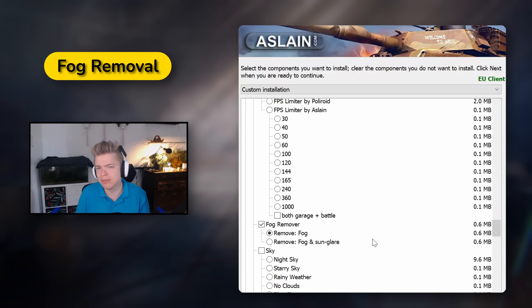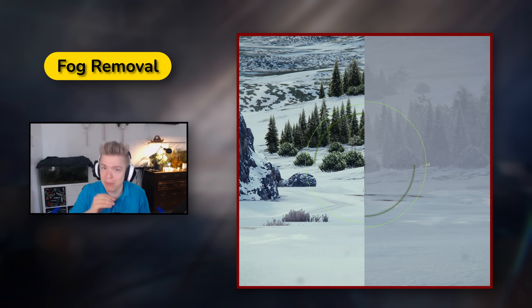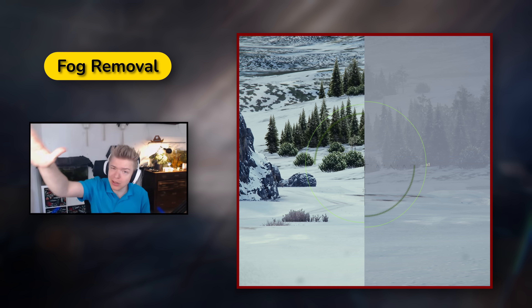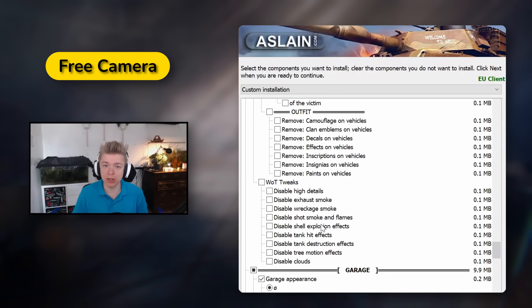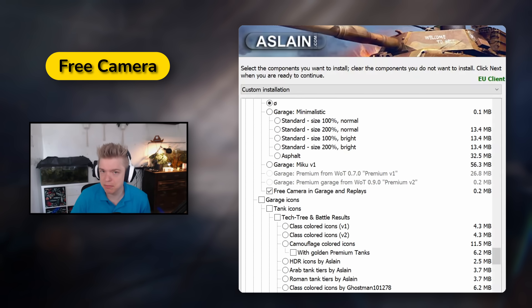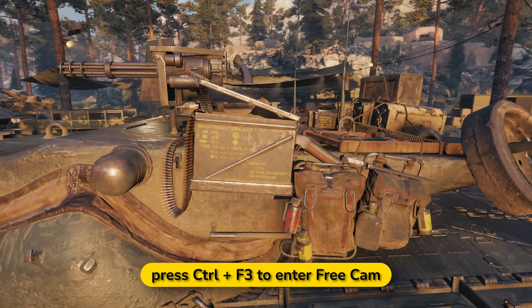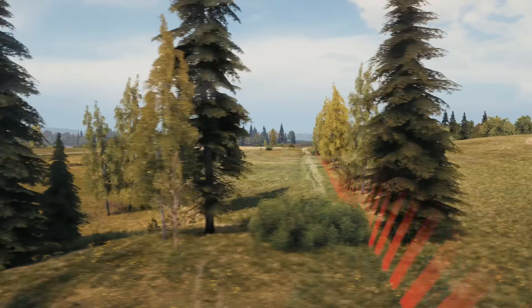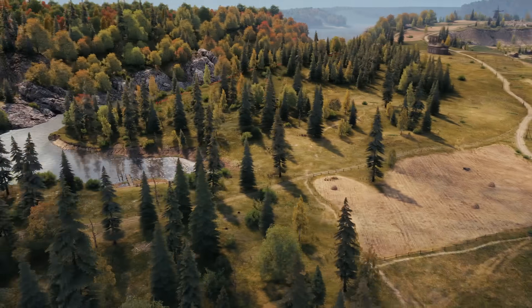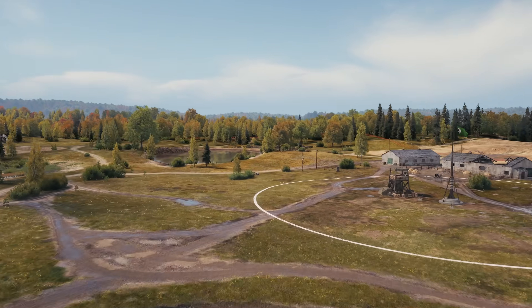The ninth mod is Fog Removal. It's a simple mod that makes it easier to visually identify targets. It is especially useful on maps where you have to aim at long distances, as you are able to spot possible cover of a moving enemy. Tenth mod is Free Camera for Garage and Replays. Press Ctrl+F3 and you are able to enjoy your 3D styles even more. For replays, I use this mod to take better pictures of tanks for thumbnails. Early on, when I was motivated to get better, I would just fly around the map in search of possible positions — some low ground, rocks, or bushes I could use to my advantage.